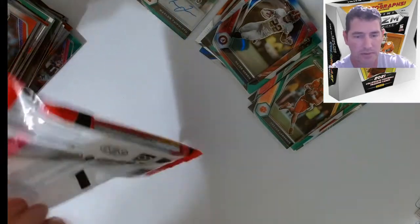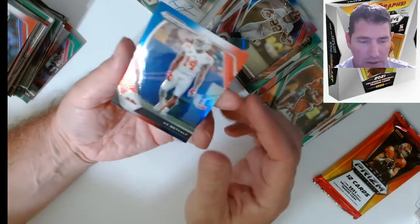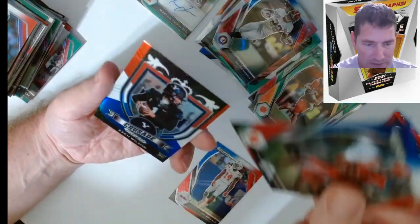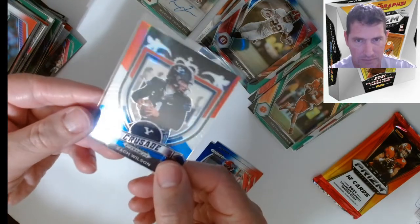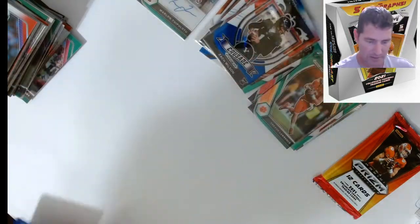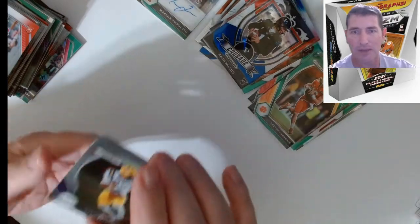Last cello of Prism Draft Picks. I'm going to do the bonus one first — they've been kind of lackluster with their bonus packs. DK Metcalf, Zach Wilson there, Marquez Stevenson and a Zach Wilson Crusade, red white and blue — centering is way off on that one, way off. Now the main pack. If the bonus is any indication, maybe we'll do alright.